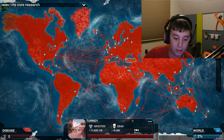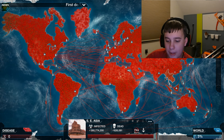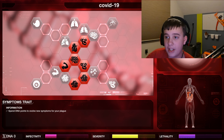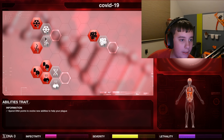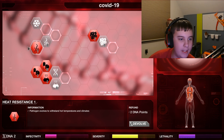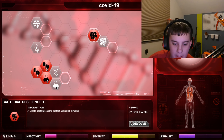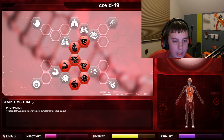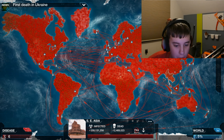First death in Ukraine — alright, people are dying. The cure is at two percent, I'm not scared yet. Oh wait, it's actually rising fast — I am terrified! I need to devolve everything and put DNA points into fighting the cure. It's 28 points but I think we can manage. Lethality is huge — we might beat the cure!